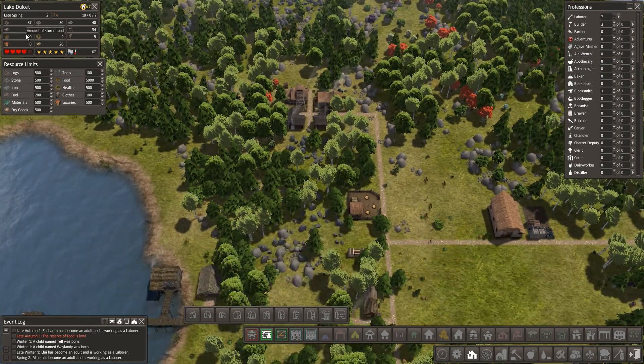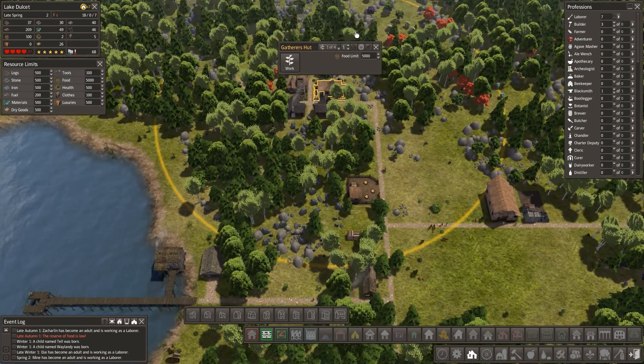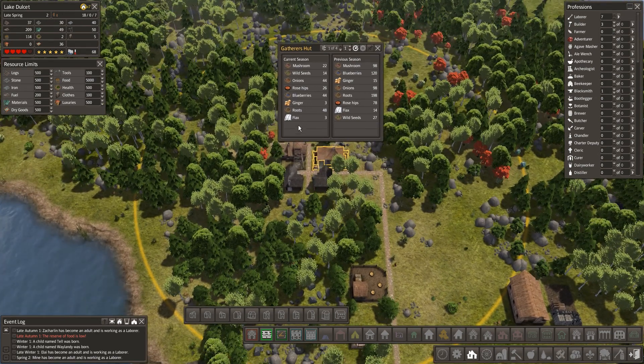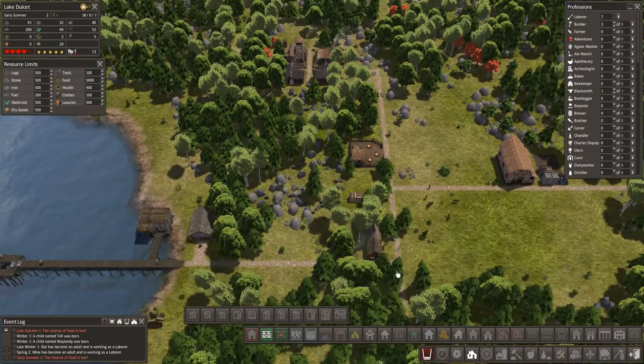Logs are not doing too bad. Food is kind of being a bit of a problem. What's going on in here? Flax - well, that's new. I never knew you could get flax from gathering. But if I'm right in thinking, I remember talking to Kralyog a while ago - he said they did consider adding more to the gatherer so you could see more things. So maybe it always got flax, I don't know. That's quite interesting.